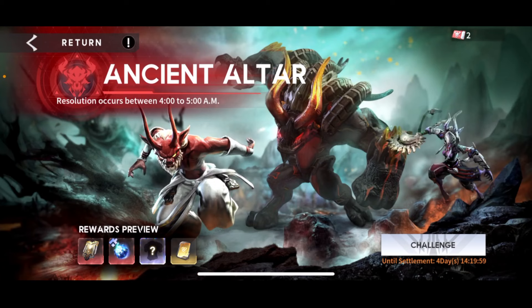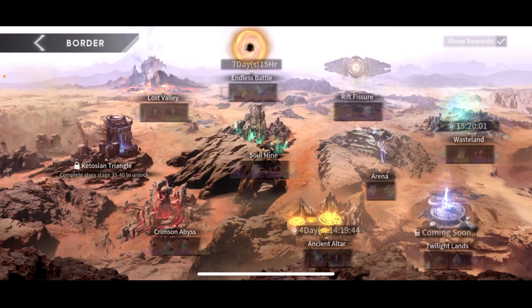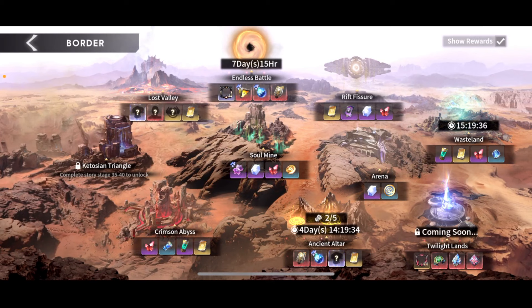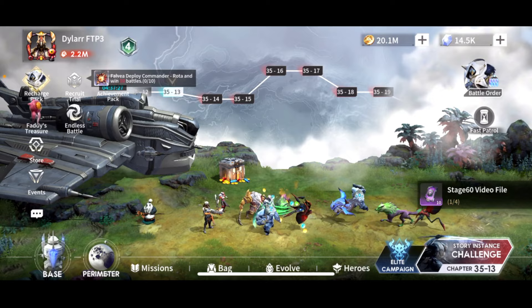Do Ancient Altar — only go as far as you can with one key, then save the rest of your keys until Sunday before reset, when your account is at its most powerful, to get as many rewards as possible. Make sure you're doing your Wasteland every day. Rift Fissure — you don't really need to anymore, but you get a little bit of rewards from it; do it if you can, but it's not pivotal. Hell Arena just opened up as well.